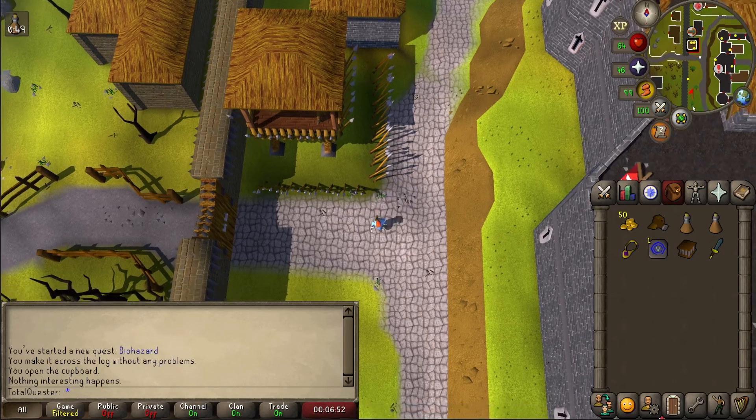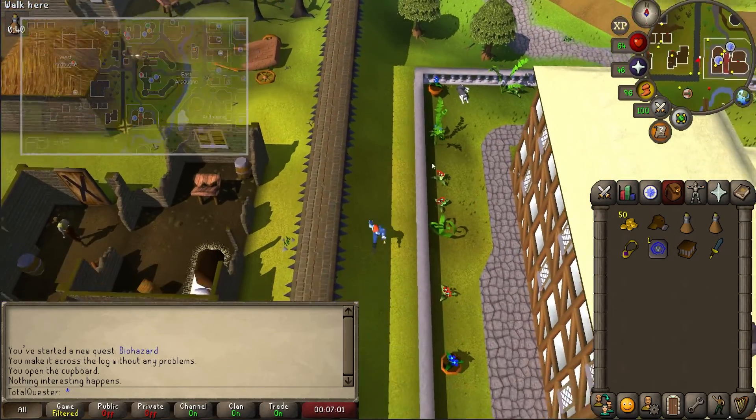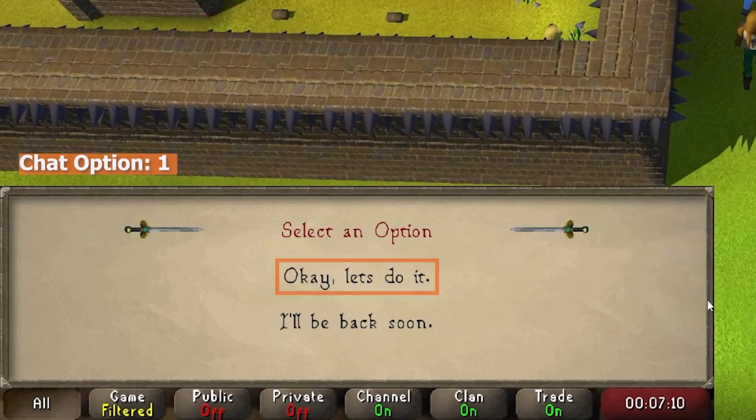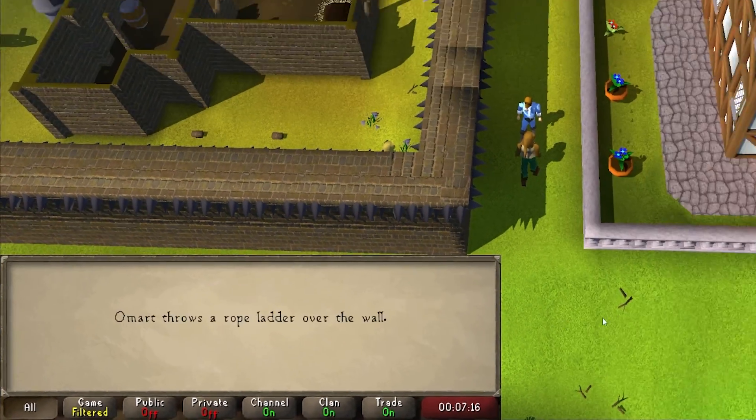Once the pigeons have been released, return back south to Omard and wear your gas mask before talking to him. After engaging with him, say "okay, let's do it" to be sent over the wall.